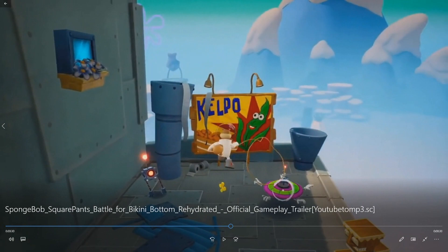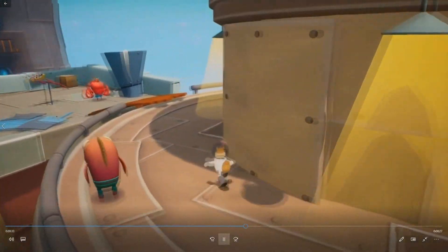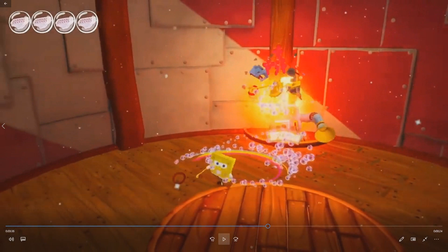So you've got some Kelpo here — never noticed that. That's Kelpo from the original, that's good. And the area where you've got to battle the army of robots — it looks a lot brighter than it used to. Kind of disappointing it being a bit brighter, but what can you do?